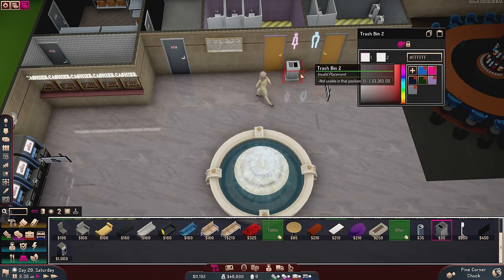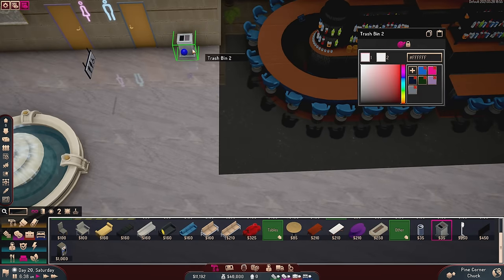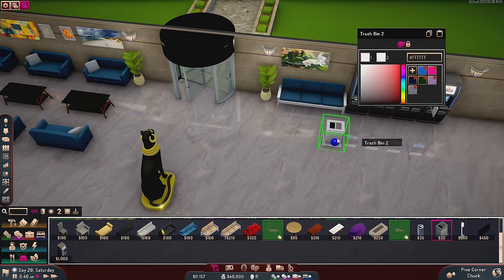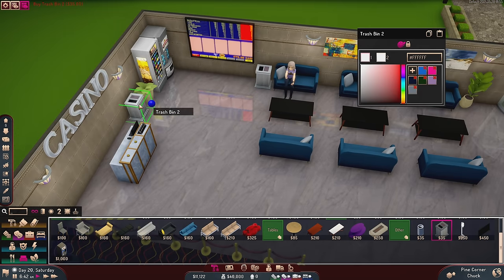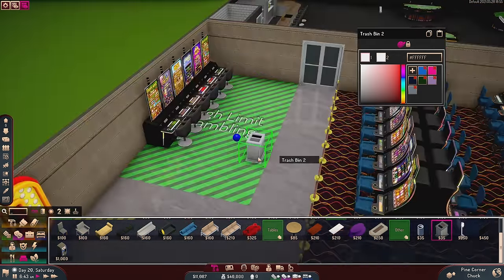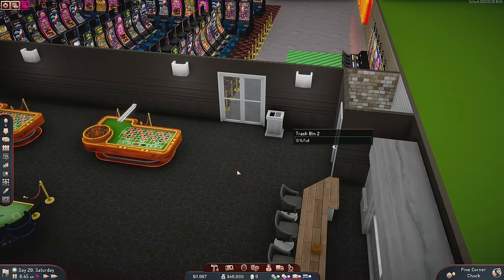We do have fancier trash bins. I should probably put some trash bins out here for the bar and everything — you'd want some garbage areas. We'll put a trash bin over here, actually maybe back here would be better. You can stick it right inside here like this.